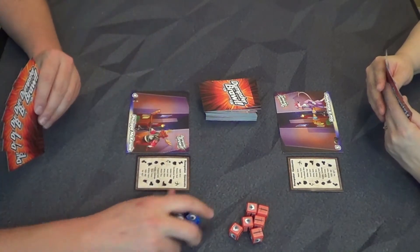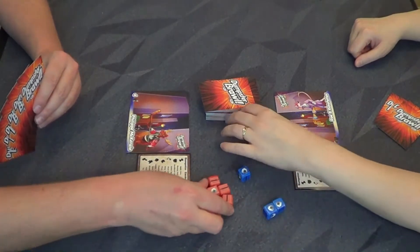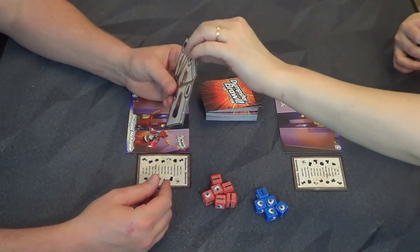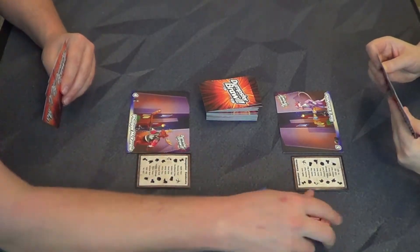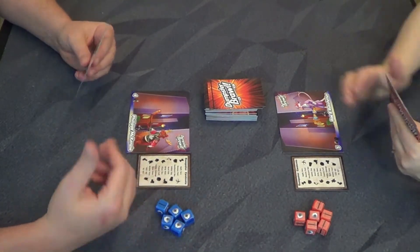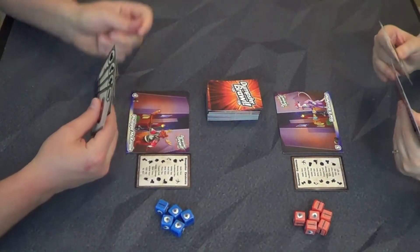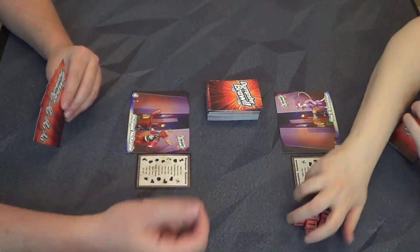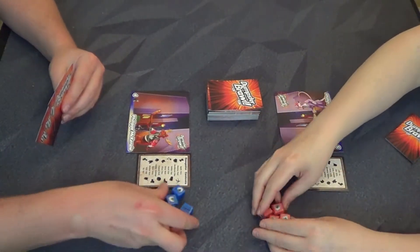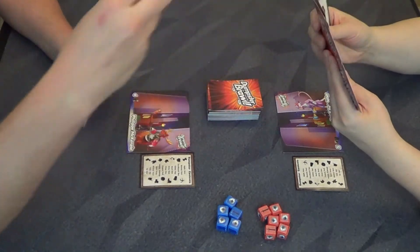I will draw two cards and attack Carmen. I got four swords and she rolled four shields — she still tied me, so she can take two of my cards back. This is going back and forth. She draws two cards — but keep in mind you don't necessarily want a bunch of extra cards in your hand because they just clog up your deck. I rolled four shields and she rolled two swords, so the defender wins again.